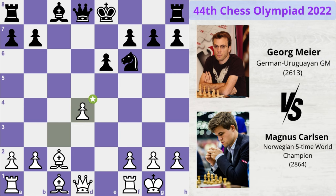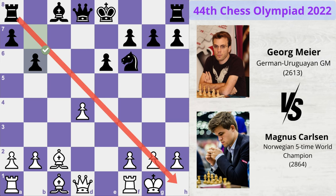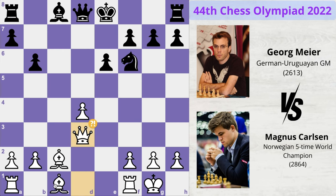Meyer exchanges knight for a bishop and plays b6 in order to fianchetto his light-squared bishop on this strong diagonal. Magnus plays queen to d3, developing his piece and also forming a battery on this diagonal, putting a lot of pressure on the h7 pawn.